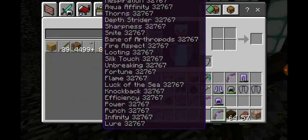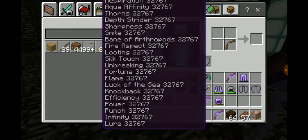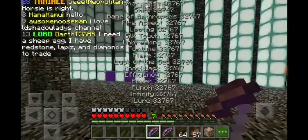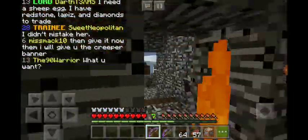Then you put it right up there and grab this one. Whatever you do, do not touch the one in the crafting thing. Then what you would do is grab the normal bow and switch it. And now I have two god bows.